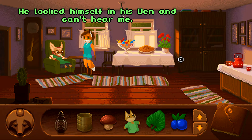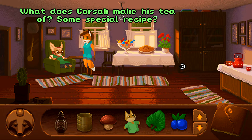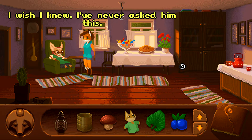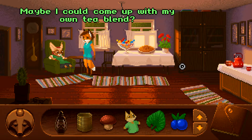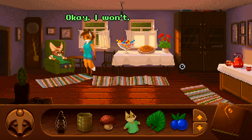He locked himself in his den and can't hear me. Yes, he's a bit deaf. Why don't you think of a way to smoke this old fox out of his burrow? What does Corsac make his tea of — some special recipe? I wish I knew, I've never asked him. Maybe I could come up with my own tea blend. Don't even think about it — the forest is full of poisonous plants and you need to know what to gather. Okay, I won't.